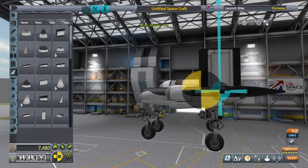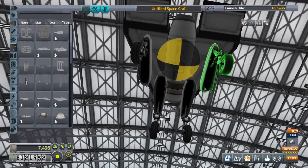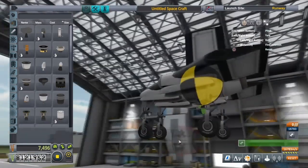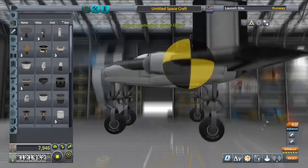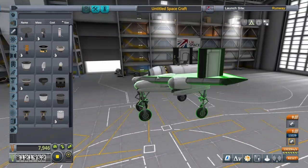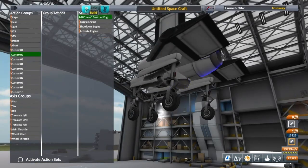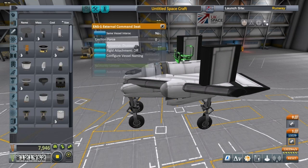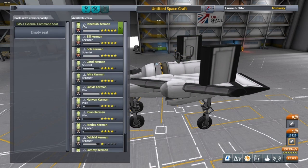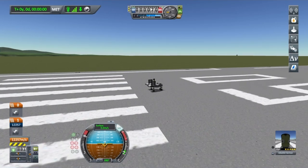I also had a bit of trouble trying to put anything on it really, especially the legs. Usually the mass indicator in the middle there is quite useful, but it's so big on a plane this small. It took me quite a few tries to get that central engine — that little Juno — exactly in the centre of mass. I was also setting a few action groups to turn one engine off and to turn the other on at the right times.